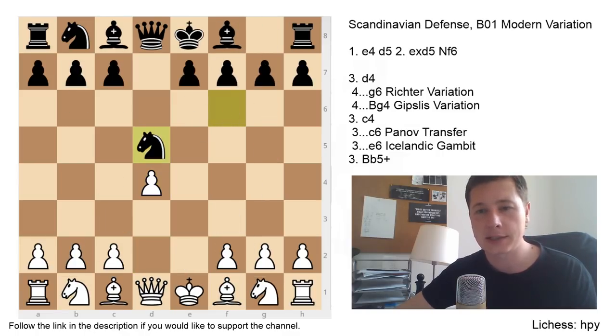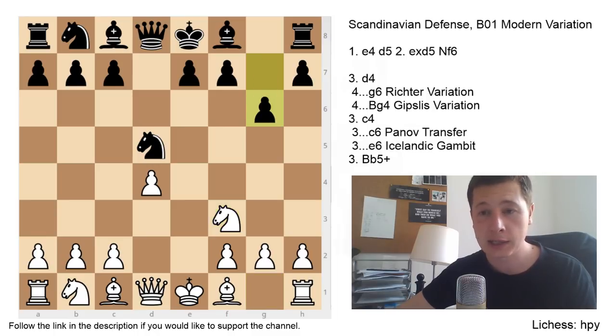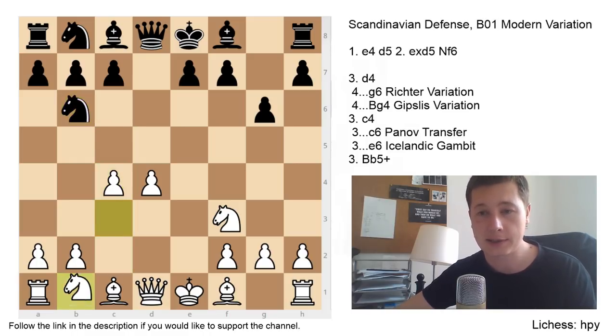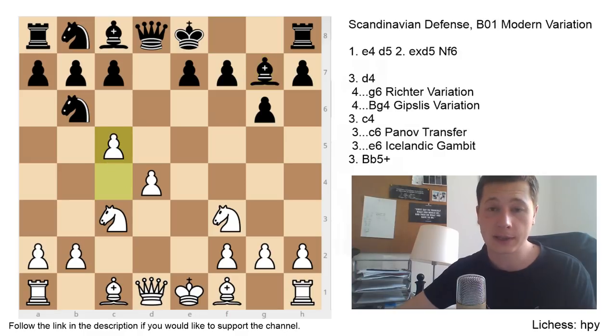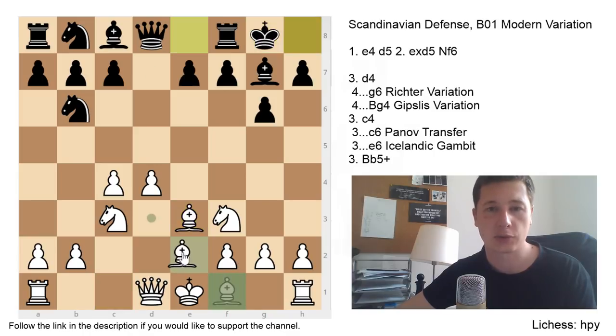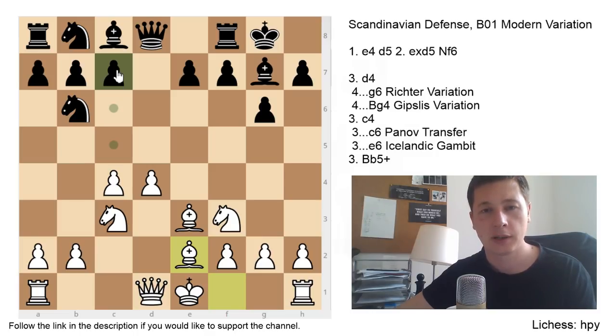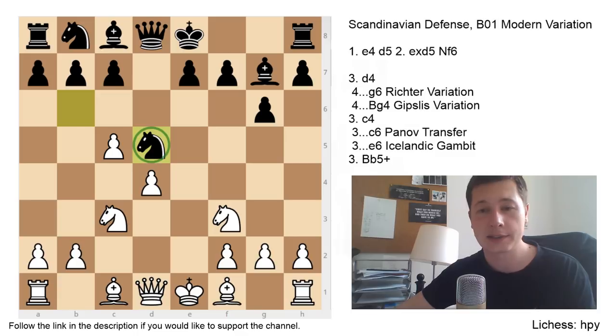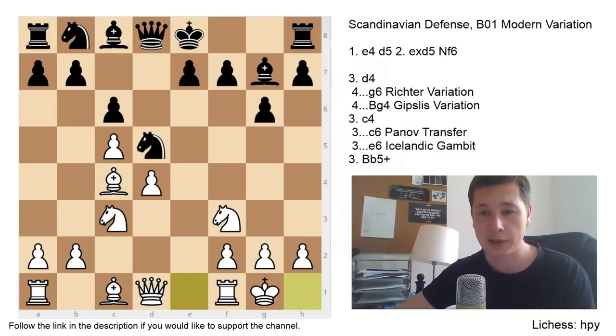So, the main line with d4: after d4, knight takes d5, knight to f3, I would recommend g6 for black and c4 for white, even though bishop to e2 is interesting. Then knight b6, knight c3, bishop g7. Remember c5 — that's the key idea. After bishop to g7, just remember the move c5, to chase the knight away to d5 and create tension in the center, which is going to be really hard for black to do something about.